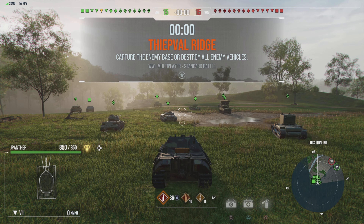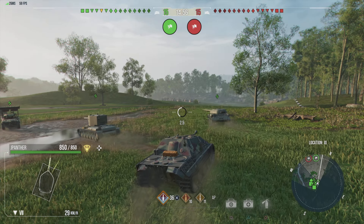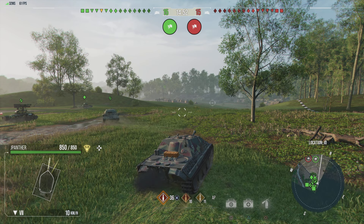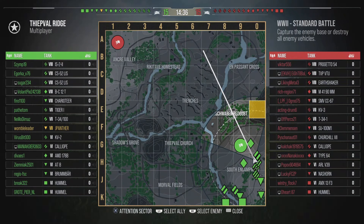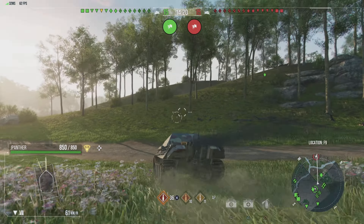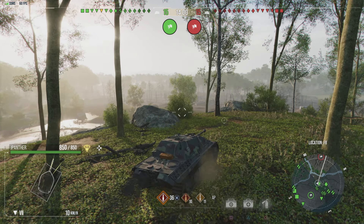Battle number two — we have a tier 8 game at Fiavolpal Ridge, still in the Jagdpanther of course. So we're going to be a little bit more tank destroyer on this one: drive forward 50 yards, sit in a bush, and see what we can shoot. Well, it's a slight exaggeration — probably drive forward about 200 yards and sit in a bush. We're going up onto the hill here at Fiavolpal Ridge.